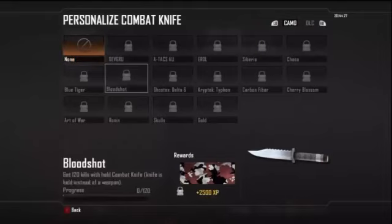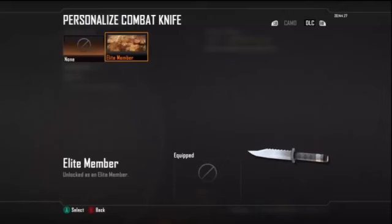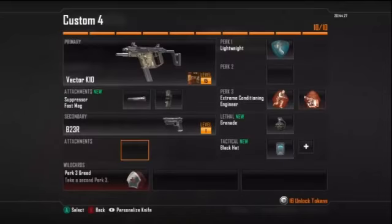If you have a camo on your knife, press it. I'm just going to go to DLC, and then just press whatever camo you want. And that is it guys.